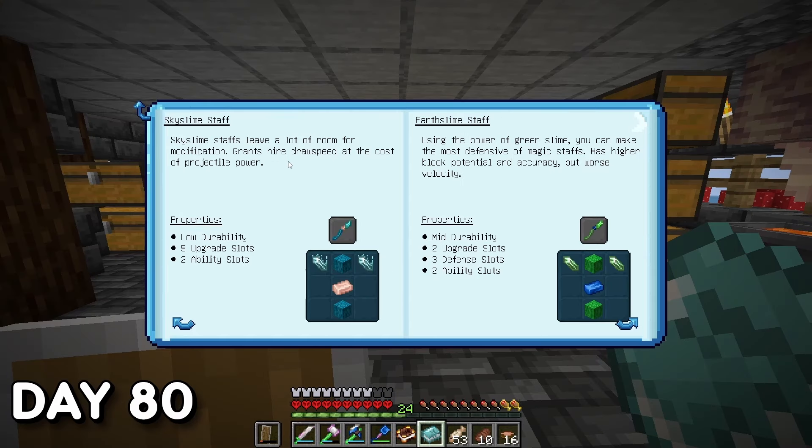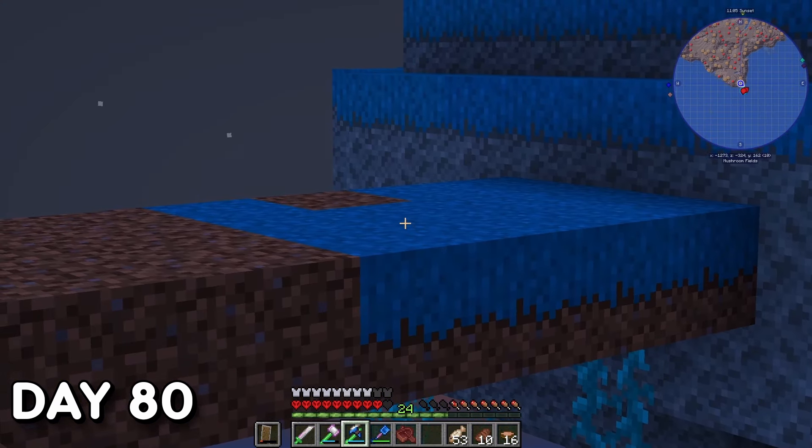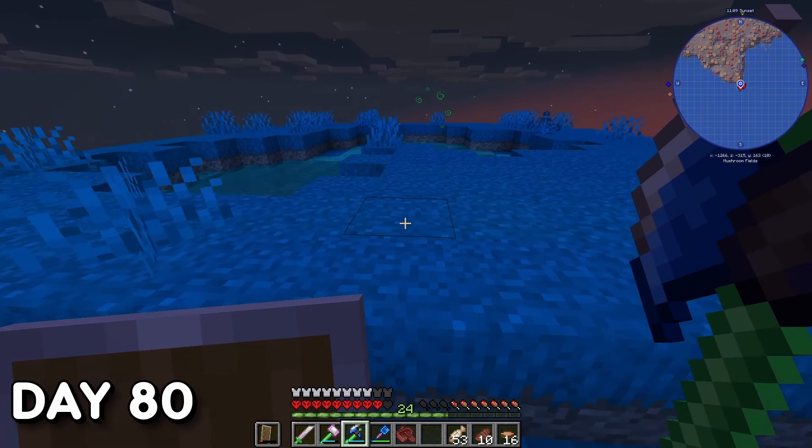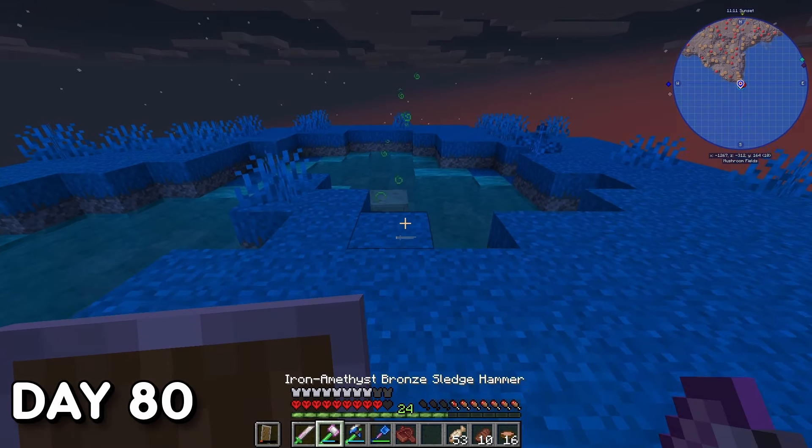Day 80. I found a new weapon type in my guidebook called a Staff — I had no clue what these did but was going to make them to try them out. I needed Slimy Dirt from both the Sky Slime Island and the Earth Slime Island to make two of the three available staffs. So I went back to the Sky Slime Island first.